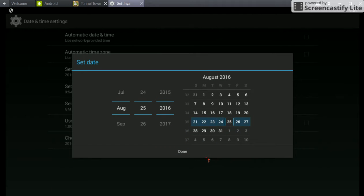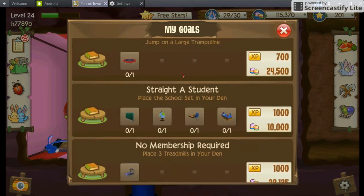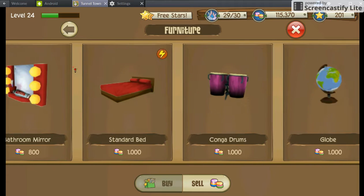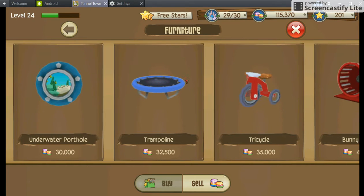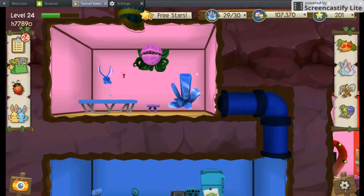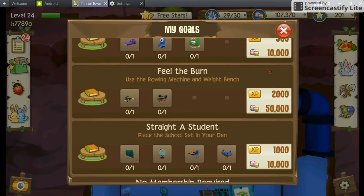Let me check — snail. What things do I have to do? I need to hatch all those bunnies. Might as well jump on a large trampoline — there it is. Anything else they want me to do? A rowing machine, a rock rolling machine.